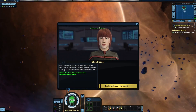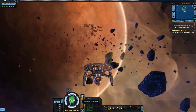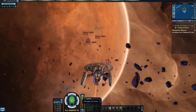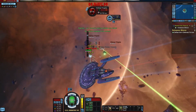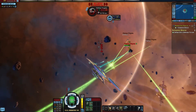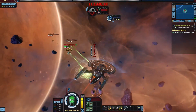Sir, I'm detecting Goron ships in range of the communications array. I recommend we deal with them before we assess the damage to the array. Shields up, prepare for combat. Let's take these guys down. Charge weapons, there we go.